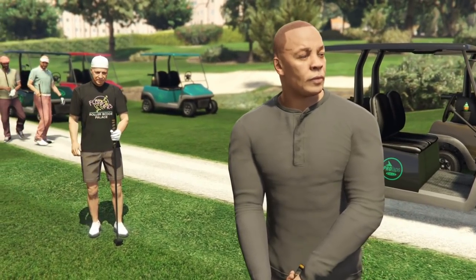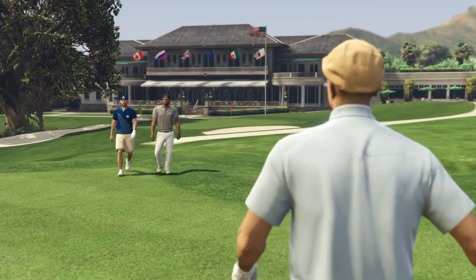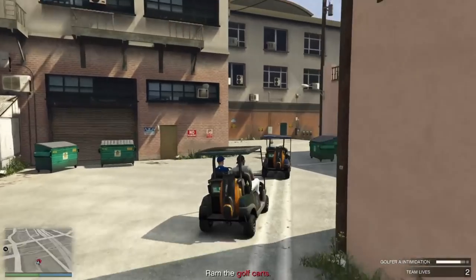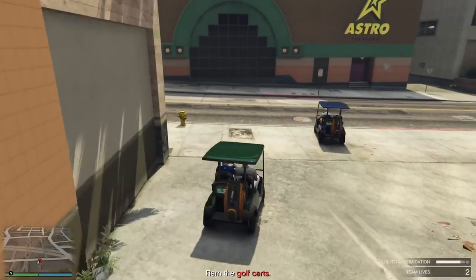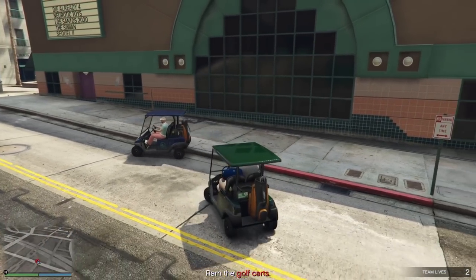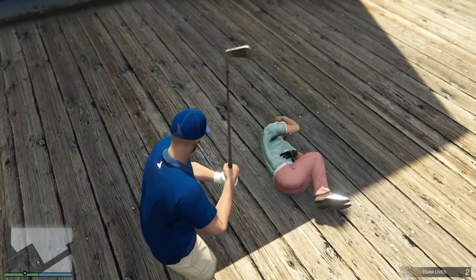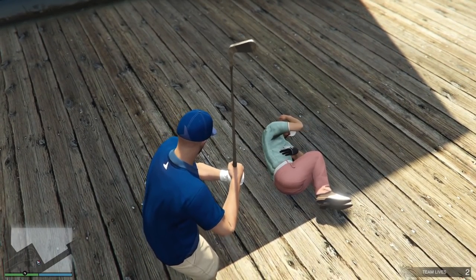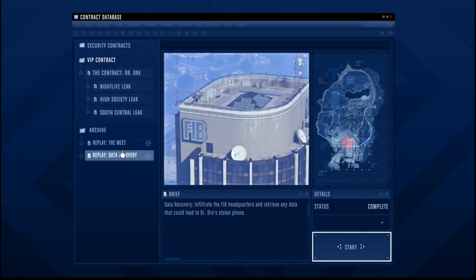You basically have to go to the golf club where you will do a mission. In this mission you will see Dr. Dre — he's golfing and has some beef with some guys on the golf course. You have to prove yourself to Dr. Dre by chasing these guys down in a golf cart, smashing them, and then following and beating them up. The reason you do this mission is to gain the trust of Dr. Dre so he will give you the opportunity to get his phone back, which is basically the VIP contract.